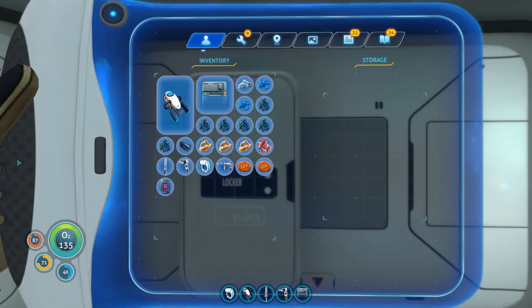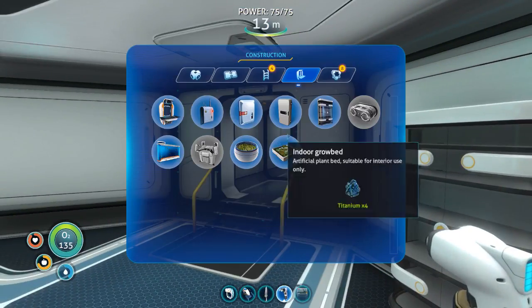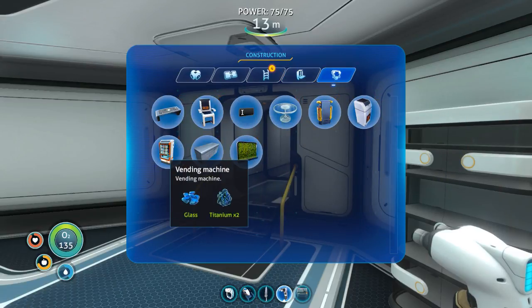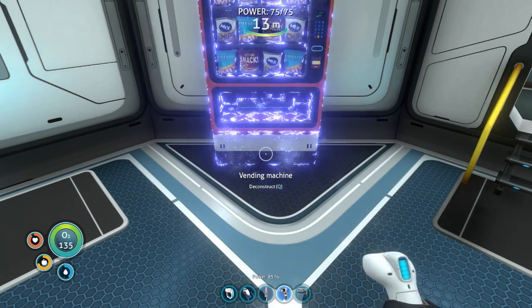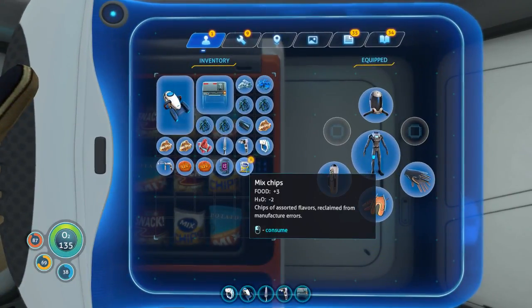It is definitely bigger. Let's see — this one has almost double the space. Nice, actually let's take all that out. What else can we build that we can use? Power cell charger — I don't have the power stuff for that. Modification station. Moon pool — miscellaneous, what's in here? Counter, vending machine. I wonder if this actually gives you food — let's find out. Interesting.